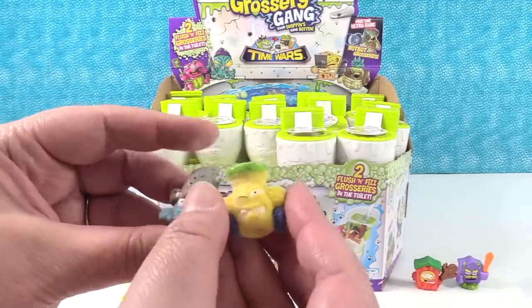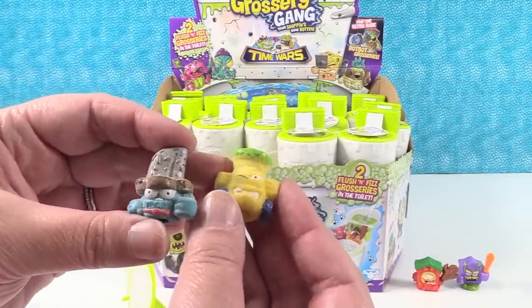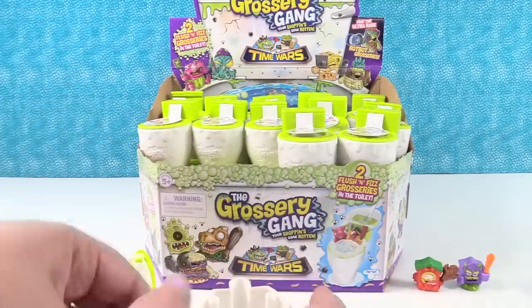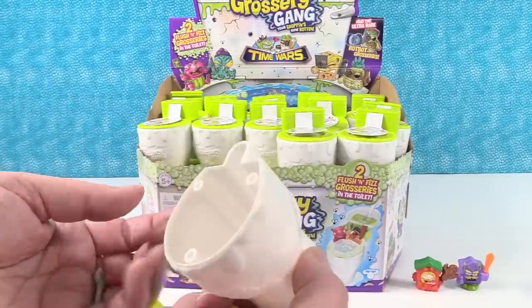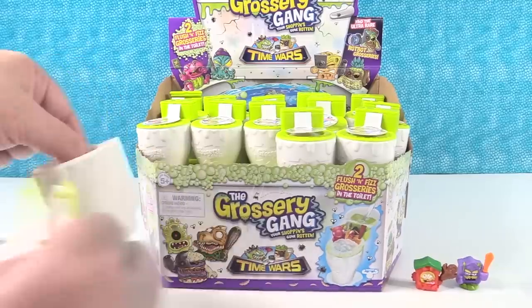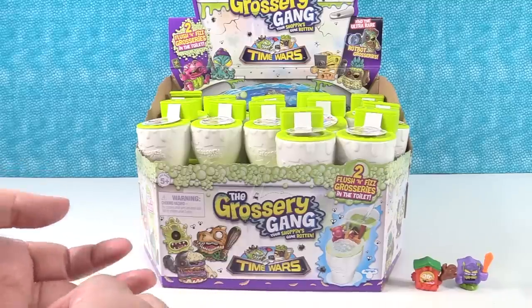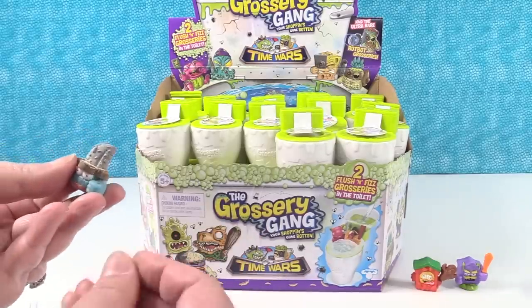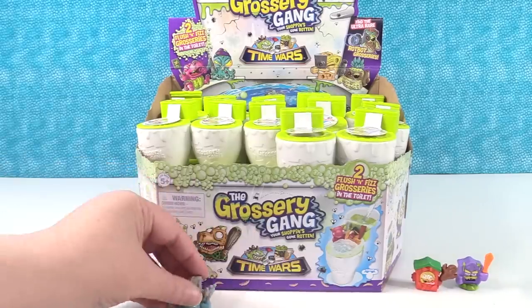Here's the first guy — the Krusty Cannon, that's the yellow guy. There's our little fizz tablet in the bottom. The other guy is the Krusty Katana. We got two Krustys! The Krusty Katana comes with a fork. The Krusty Katana and the Krusty Cannon — two Krustys.